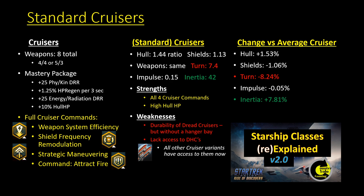Versus an average of all 100-plus cruisers in the game, the standard cruiser subclass on average has a little bit lower turning and inertia versus the other cruisers, but is otherwise about what you would expect.